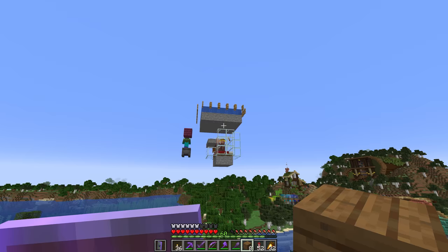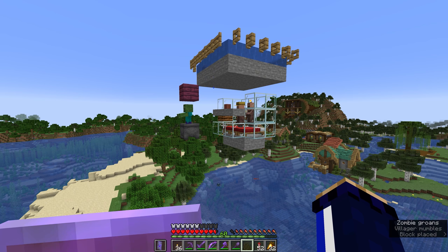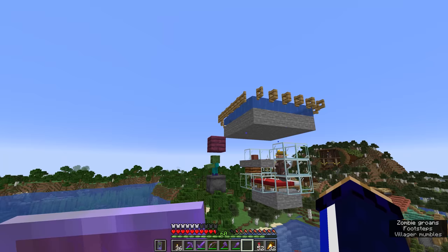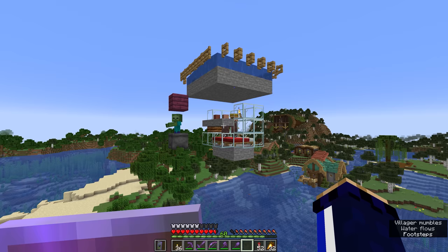If you frequently remove iron golems from the area around the villagers, they will produce one iron golem every 35 seconds. So why are no more iron golems spawning in my village or iron farm? It's either because the villagers have detected an existing iron golem within a 16x16 cube around them, or they haven't been able to sleep in the last 20 minutes because they're too scared of the zombie. If you go somewhere else in your world to sleep, or you skip the night before the villagers have had a chance to sleep, they haven't fulfilled that sleep requirement and they won't be able to spawn a golem.